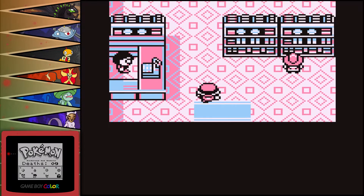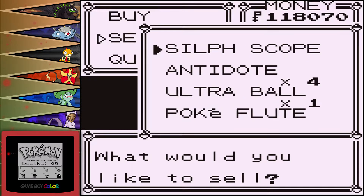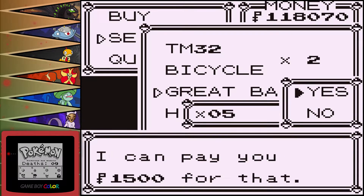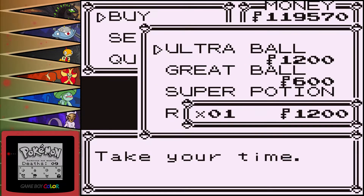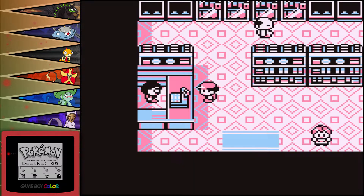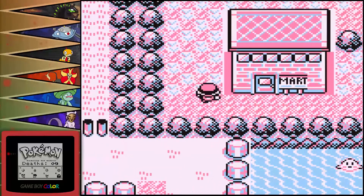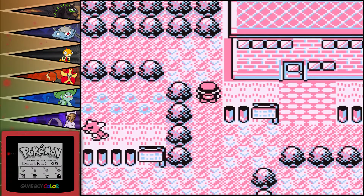We got the Mart. Are we able to buy Ultra Balls or something yet? We are — it's time to upgrade. We have five Great Balls... no, we have none. Super Potions — we got 12. We can still only buy Super Potions. Ultra Ball. We have one already, so how about 49 of them? 58K? That'll do. Give us 50 Ultra Balls total. That should serve us pretty well for the majority of the remainder of the game.